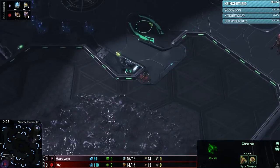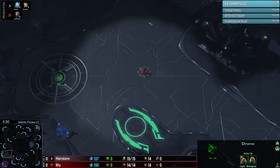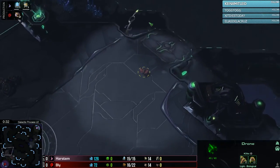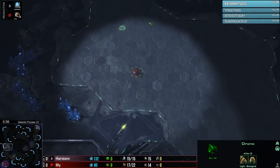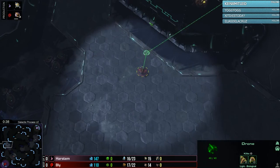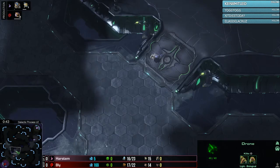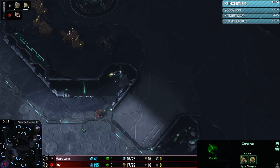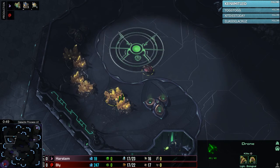As we set up into game number one of this best of three, Bly is already starting to send his drone out onto the map. It's going to happen once again — he's going to go proxy hatchery, unless he's going to take a gold base as his first base. I guess he's waiting for this probe to pass by, which is kind of smart. He's going to take the gold hatchery, so he's going to expand onto the gold.